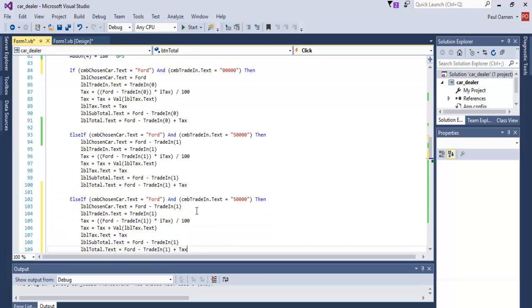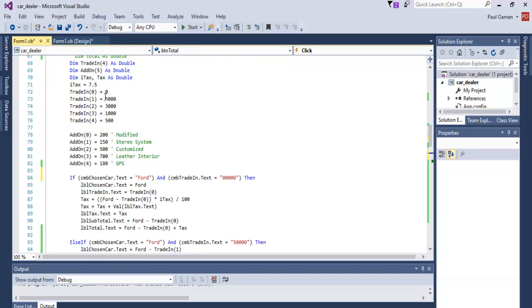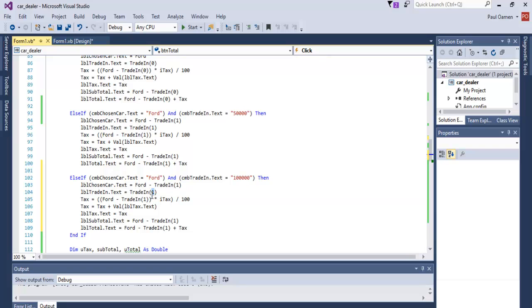That right there is supposed to be one hundred thousand. For one hundred thousand, how much is the value? One hundred thousand is three hundred, so change this to two. This becomes two as well — changing all of those array indices to two.